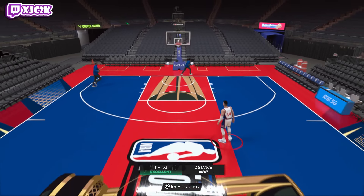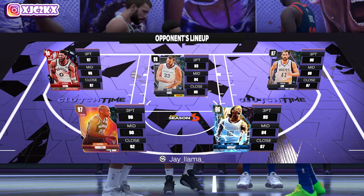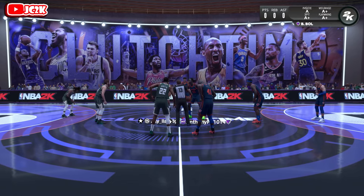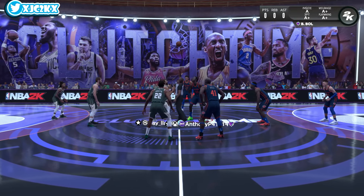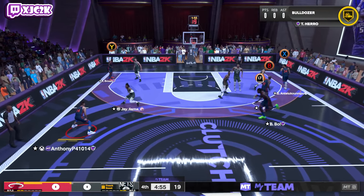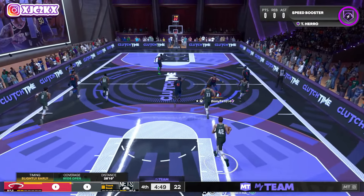Let's hop into a game and see what Tyler Hero can do. Our opponent has dark matter Jason Tatum, opal Marcus Hall, a couple mediocre opals, Chris Middleton, K-Love, and a pink diamond Ja Morant. This is not a very good team, especially with how many readily available free point guards there are in this game that this dude does not have. Not particularly impressed. I don't hate Hero not having a super hard matchup because I don't have super high expectations for this card.